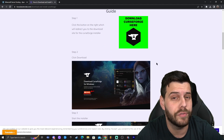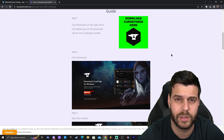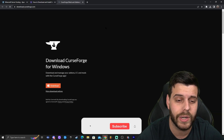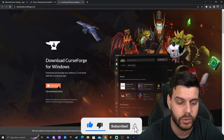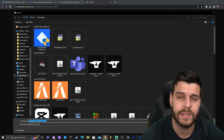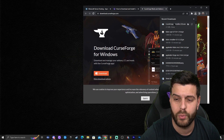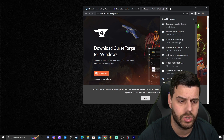Go ahead and click on the second link; feel free to read through the guide and look at the screenshots. But most of you probably want to follow along with the video, so all you have to do is scroll down and click 'Download CurseForge.' That will redirect you to the CurseForge website where you click the download button, which starts the download automatically. It may ask where you want to save the file, or it will download automatically and appear in the top right if you're using a newer version of Chrome.